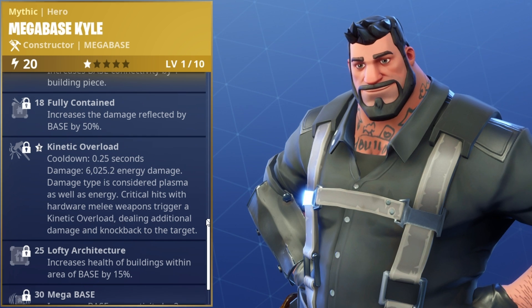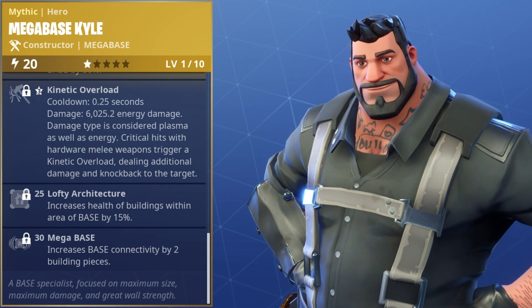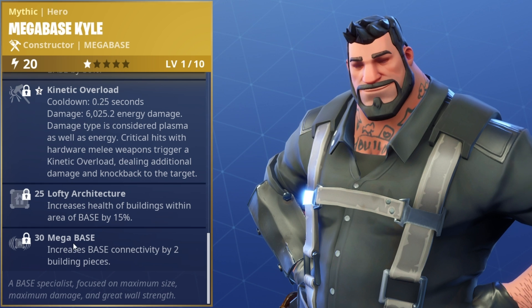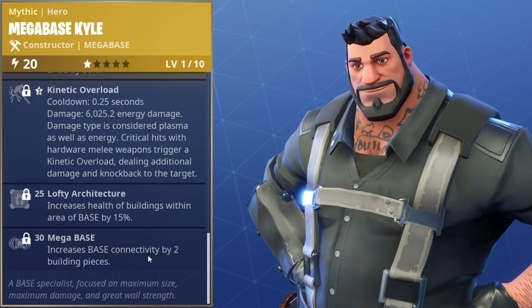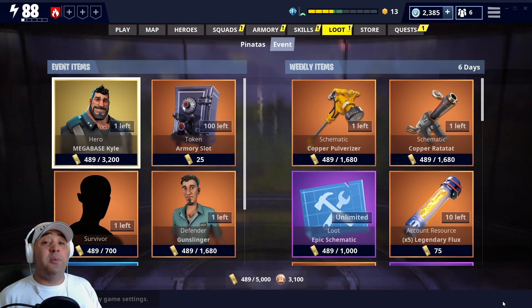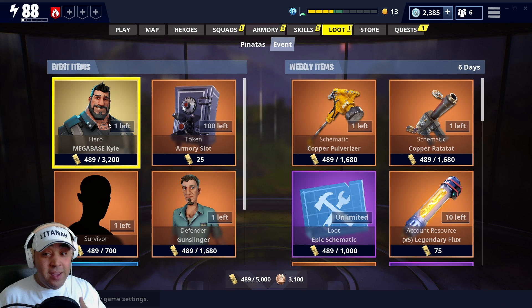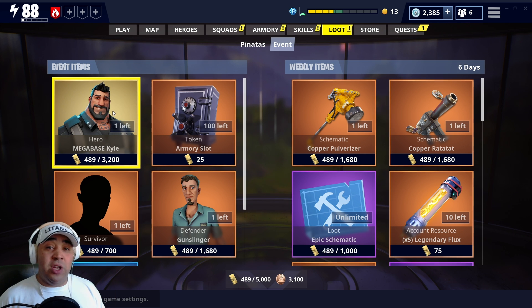He's also got Ball Rush, Electrified Floor - enemies within the area affected by the base take damage every two seconds - Big Brother increases base connectivity by one building piece, Fully Contained increases the damage reflected by the base by 50%, and Kinetic Overload. Then at the bottom you've got Lofty Architecture, which increases the health of buildings within the area by 15%, and Mega Base, his main ability - increases base connectivity by two building pieces. The bases you can build with this guy can be massive, put up fast, and will damage enemies. He's probably the best constructor in the game in my opinion.